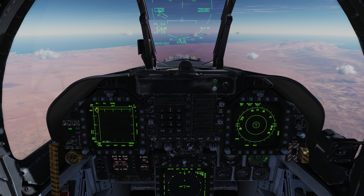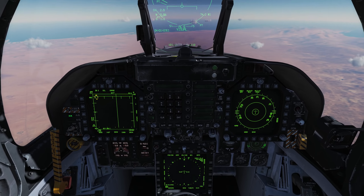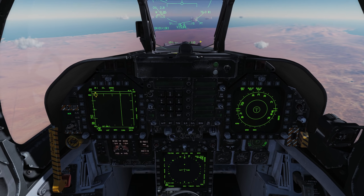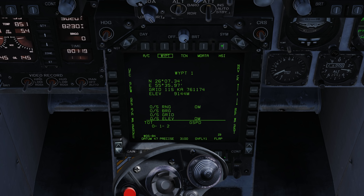Waypoint 1 is our bullseye designated from the server, so the Mission Waypoint 1 is bullseye. I have Waypoint 1 selected and we're heading to Waypoint 1 — it's 73 miles away. To make that an AA Waypoint inside the Hornet, all we have to do is hit Data, go to Waypoint 1, and then hit AA Waypoint right here — push button 2.